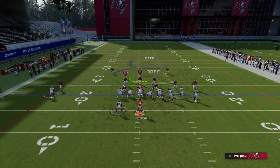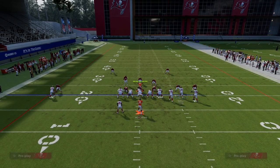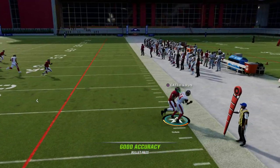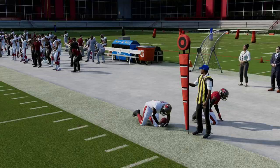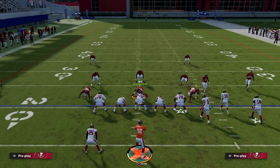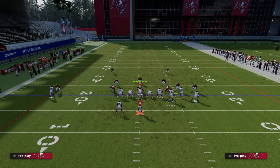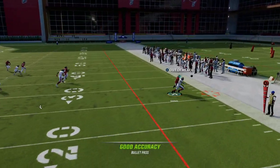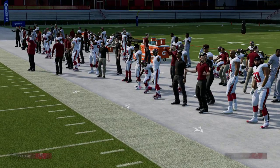Another thing I want to show you is man to man. Man to man is okay against this, but sometimes you'll see he will get that separation — you can kind of rack catch that against man to man. There are slightly better versions of this route against man to man, but this is something you can do. I'll show you a motion snap of circle, snap him like that. Now he's not bumped and I can throw this with a hard outside pass lead, but as you can see, it's not quite as good. Press man is probably the best counter to this.